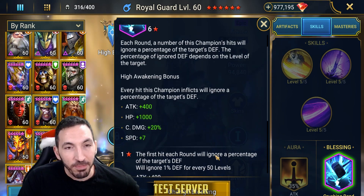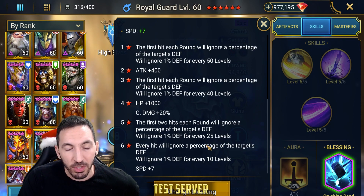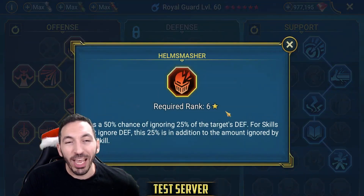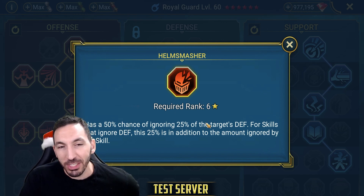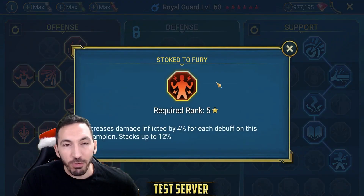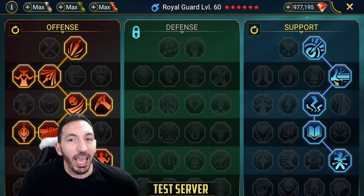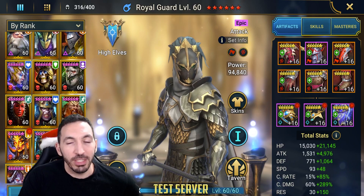This is going to be huge for Royal Guard — the six-star is where you get the most benefit, plus the crit damage and attack bonuses. Looking at masteries, I went with Helm Smasher to maximize damage: that 50% chance to ignore an extra 25 defense is insane. Then skills like Stoked to Fury, Ruthless Ambush, and Heart of Glory all give extra damage, plus Lord of Steel for a bit more crit damage from stats.